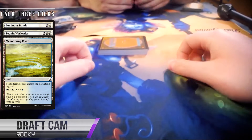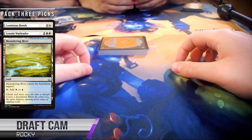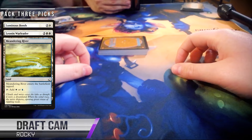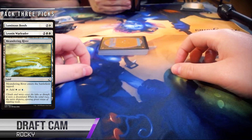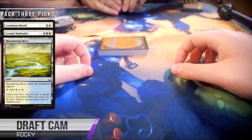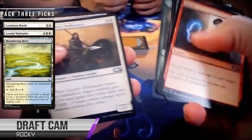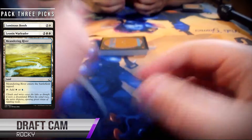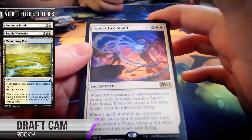It looks like Rocky took a Meandering River, which is kind of cool — it's exactly what we talked about with Bernie's draft. Prioritizing mana fixing is really important when you have a bomb like Chromium, a card that when you land it will nine times out of ten win you the game. The great thing is there wasn't really anything else in that pack he was hurting by passing up. It's late in the draft, he found the land he needed. According to Frank Karsten's work, a draft deck really should have about nine to ten sources of each color. A Meandering River actually lets you get to the correct math for draft, which usually most of your decks won't do.